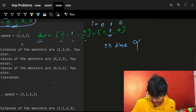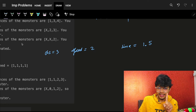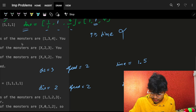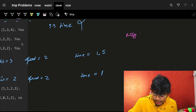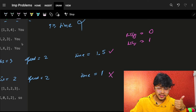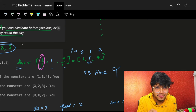What if a monster is at distance three and speed two? It will arrive at time 1.5. Another monster is at distance two and speed two, arriving at time one. At time zero I can kill both since 1.5 and 1 are both greater than zero. But at time one I can kill the 1.5-minute monster but not the one arriving at exactly one. Simple division here won't help us — we need to figure out how to handle this fractional case.